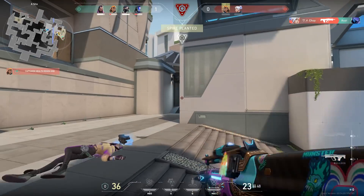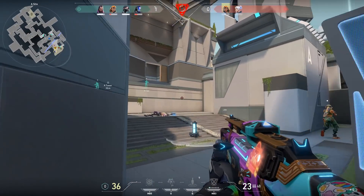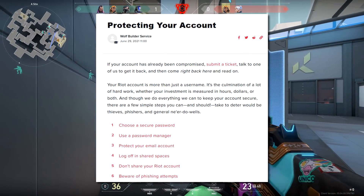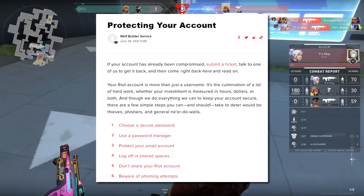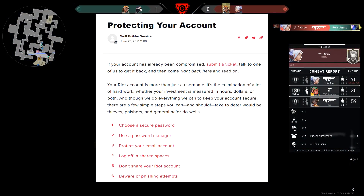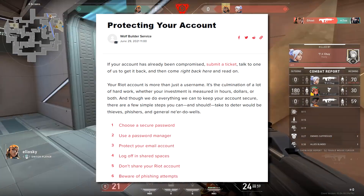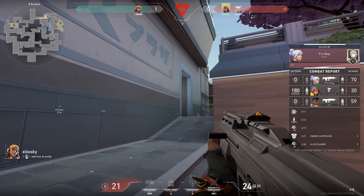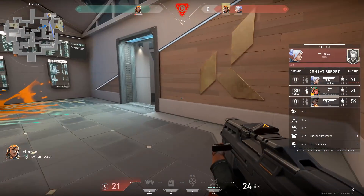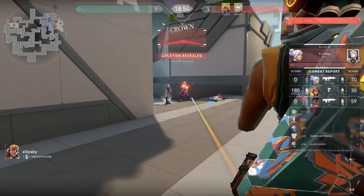Specifically on Riot's website, this is what it tells you to do to keep your account quote-unquote safe. To protect your account, they recommend: choose a secure password, use a password manager, protect your email account, log off in shared spaces, don't share your Riot account, and beware of phishing attempts. Otherwise known as: you're on your own. And it's really wild to me that a corporation as big as Riot would not have two-step authentication.